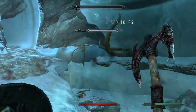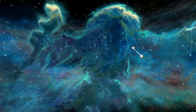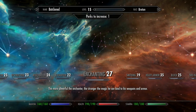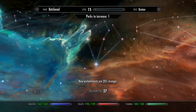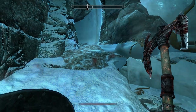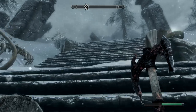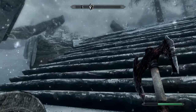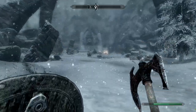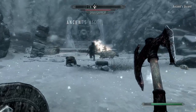We're level 15! Let's level up — let's give ourselves some more health. We were just enchanting a bunch, so why don't we actually put it into enchanting and get some stronger enchants. Alright, let's keep going. Looks like we're about to reach Ancients' Ascent. Oh man, snap — there they all are! Okay, there's all of our team — they're fighting a snowy saber cat.